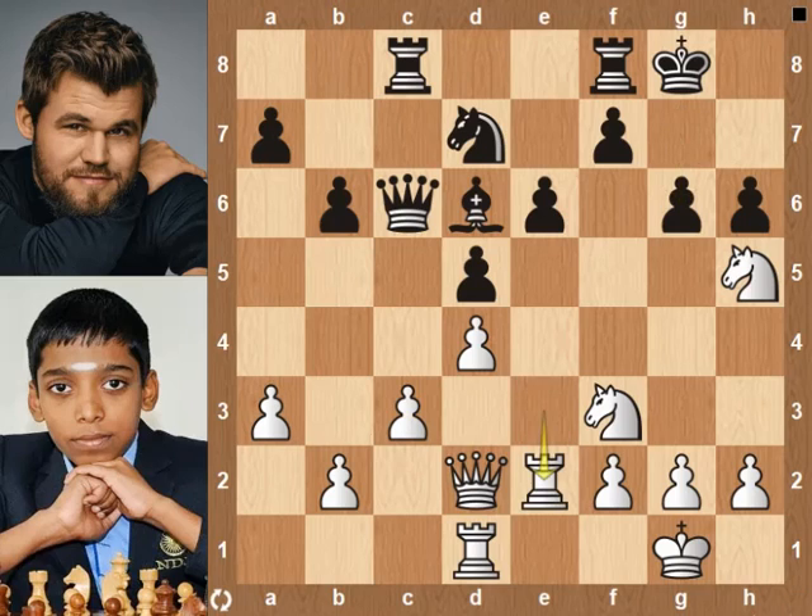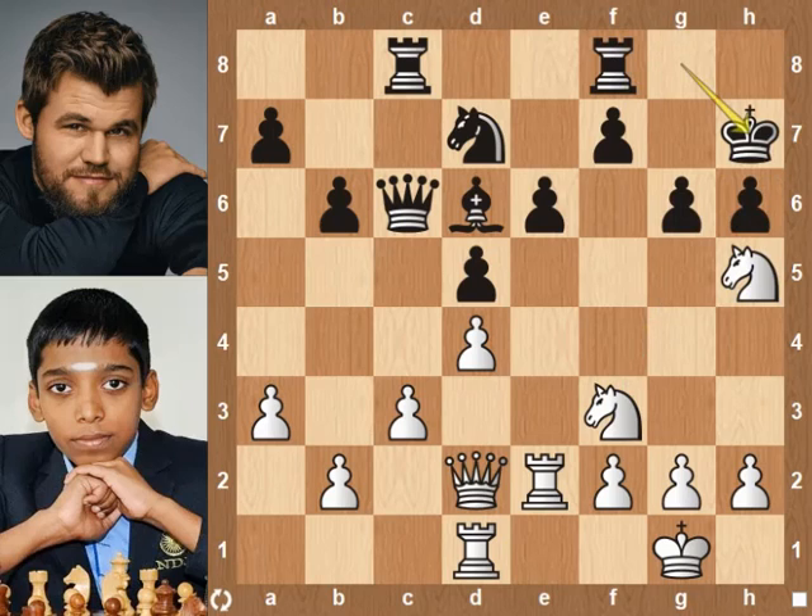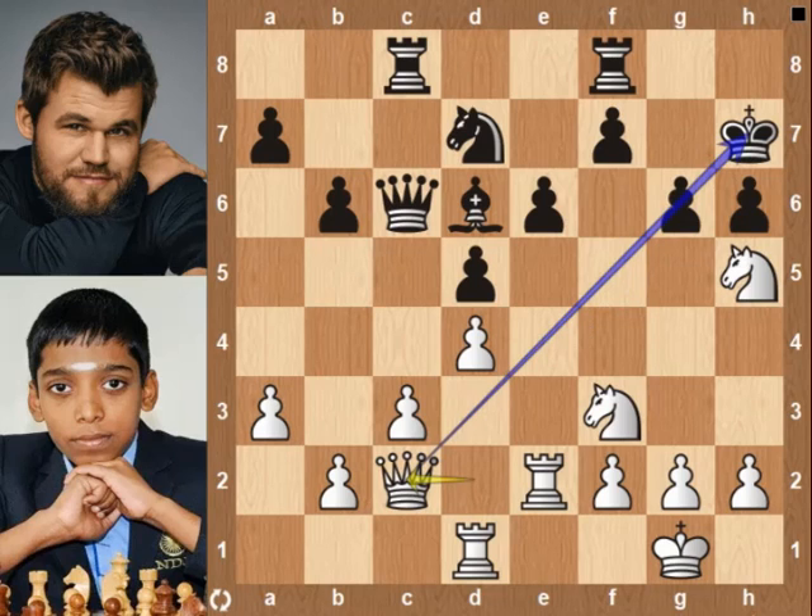g6 attacks the knight. Rook e2 — Pragananda wants to sacrifice his knight. Let's see what happens if Magnus accepts the sacrifice: g-pawn takes knight, queen takes h6 pawn, Rook fe8. If queen g5 check, king f8 — the king escapes and there is no win for white. Or if knight g5, knight f8, and the game is equal. Magnus didn't want to take any chance, as this is a rapid game, and played king h7, protecting the h6 pawn. Now the knight can be taken. Queen c2 pins the g pawn to the king, so the knight on h5 cannot be taken.